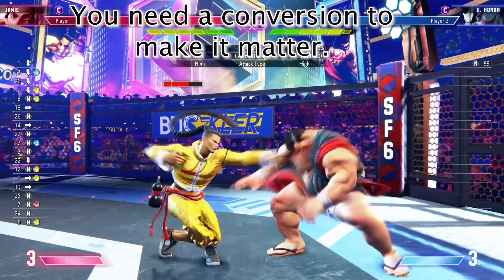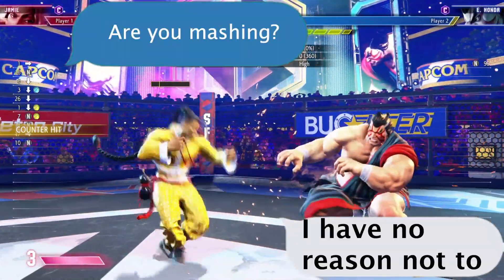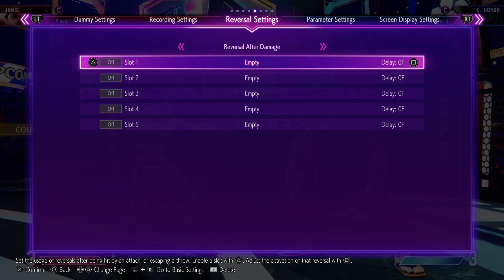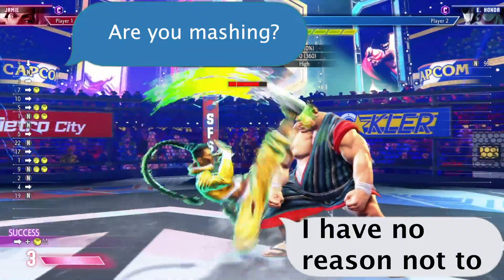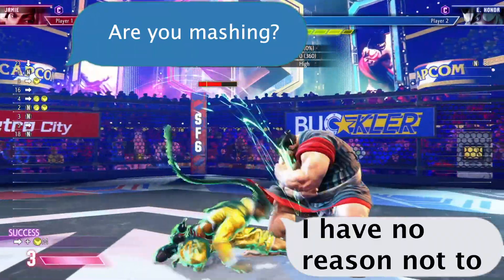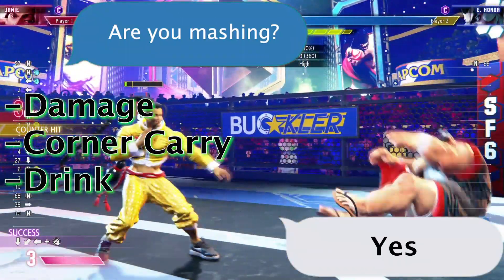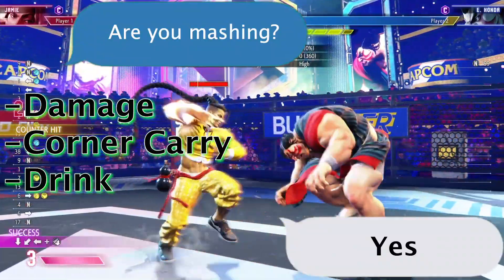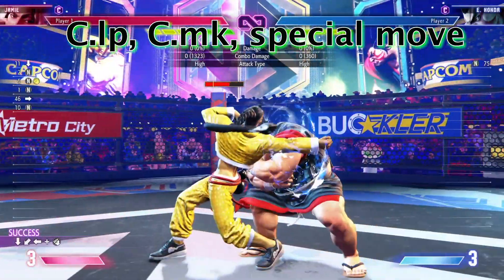Now that you have the counter hit consistently, there's one more step before we're really in the money — to make it count. Just landing a consistent counter hit light punch is not going to be enough to stop people from button mashing on you. Some players won't even notice they're getting counter hit if that's the most you can do off of it. So the next step is to learn a basic but reliable combo conversion off that crouching light punch. In the case of Jamie, a basic conversion is crouching light punch into crouching medium kick and then into a special move of your choice. You do not need the most damaging combo in the world, but you need something you can do consistently and reliably.